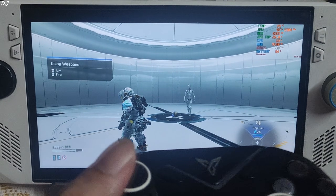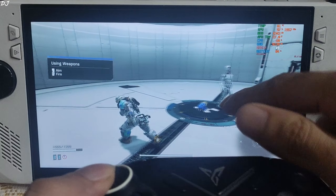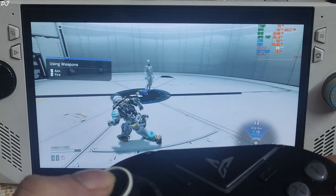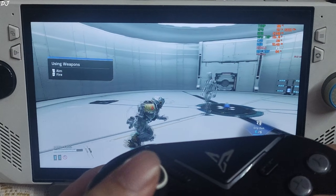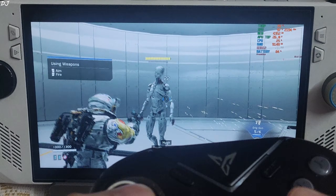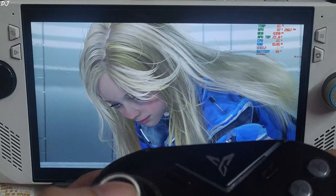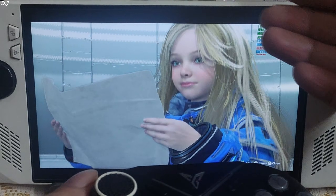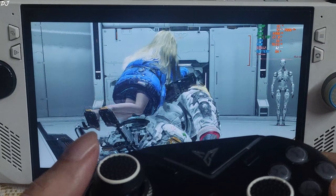The FPS is within a range of 45 to 50. Enemies in this game are equipped with armor — Diana can hack through this armor for a brief moment, allowing our character to deal extra damage to the enemy. Just observe her hair — it's not looking pixelated at all, all thanks to FSR 4.